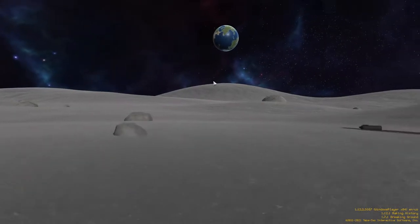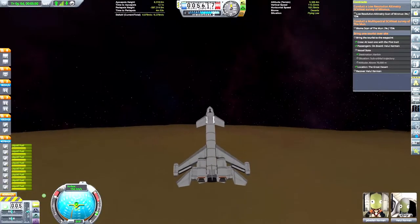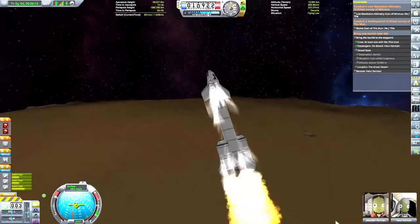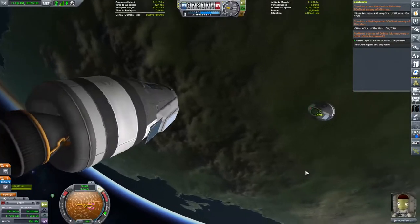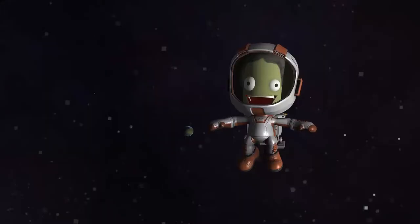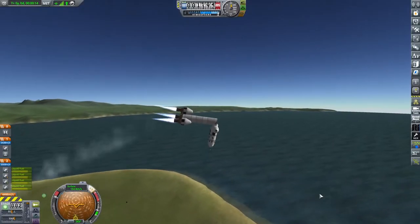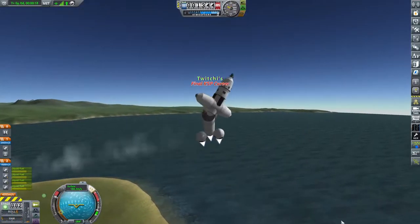Hey guys and welcome back to Kerbal Space Programme! My name is Twitchy and last time we wowed the world with a transforming plane, kicked off the station profiles by docking two craft together, and of course caused controversy in the comments by sending Jeb out of the Kerbin system forever. This time: manual orbit, satellite repair, and we send our first station up into Kerbin orbit.